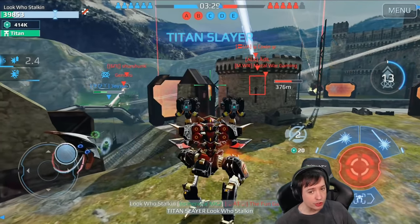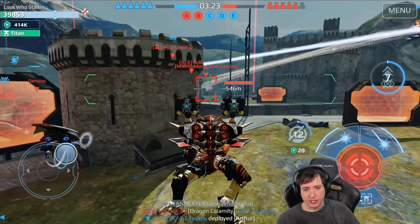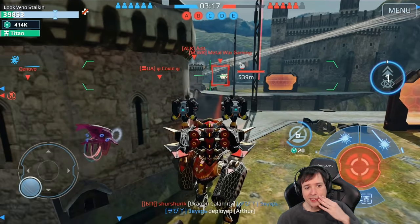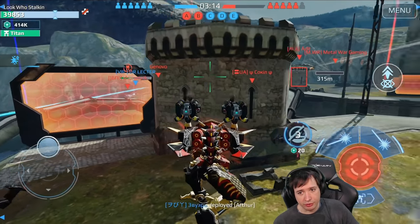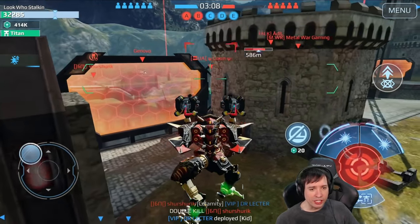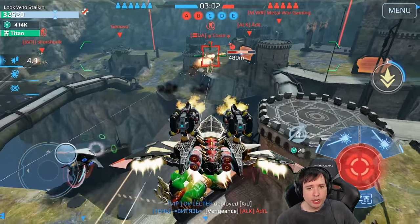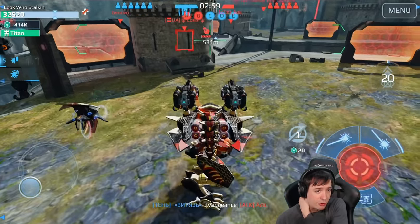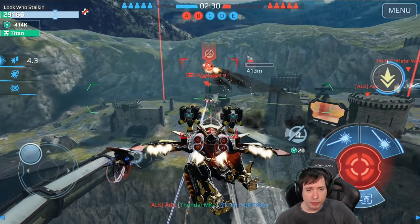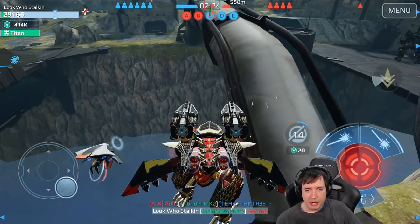Wow, that flamethrower did a lot of damage — I'm often surprised how much damage the Au Chun's flamethrowers do. It's almost like three Embers hitting the enemy at the same time. Incredibly, I'm still holding both weapons — that's rare. Normally I lose them at 30% immediately. In this case I get to carry on with both weapons till the end of the match. I take down the Titan and make a quick U-turn for a safety landing.